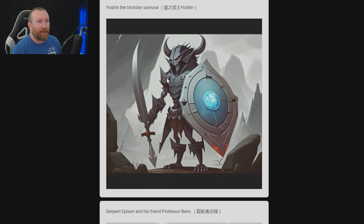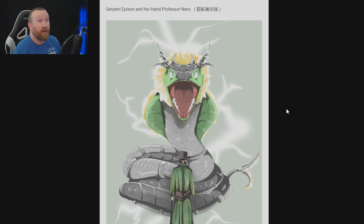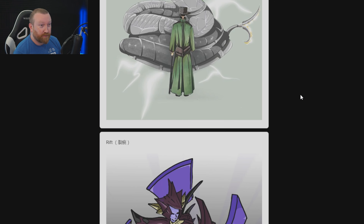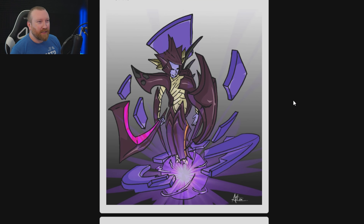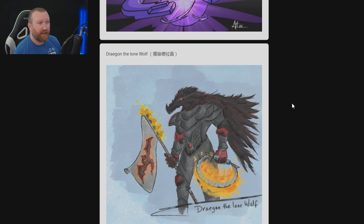Yoshin the Trickster Samurai — a lot of people are going with these very metal-esque type looks, but I don't think a lot of metal works in Idle Heroes; there's only a few heroes that kind of have it. Serpent Epsion and his friend Professor Nero — I don't know about the professor, but the snake looks really cool. Taking the monster and turning it into an enemy, that's cool. Rift looks more like a hero in my opinion, but looks really really awesome. I like it.